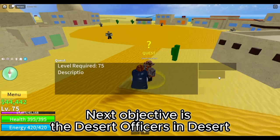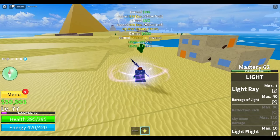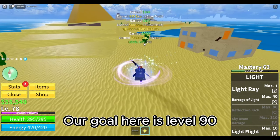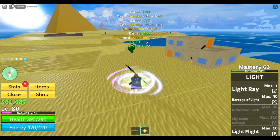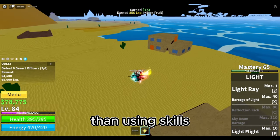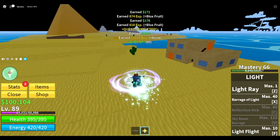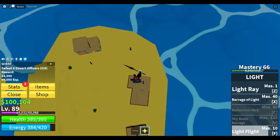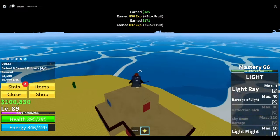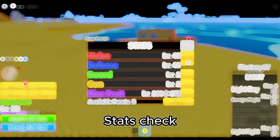Next objective is the desert officers in the desert. Elemental immunity is in effect. Our goal here is level 90. I'm only using basic attack because it is faster to kill them than using skills. This is how I do my rotation. Stats check.